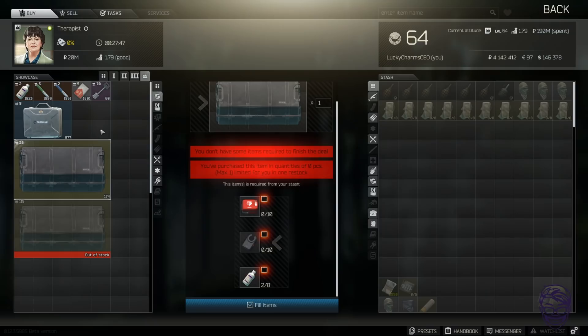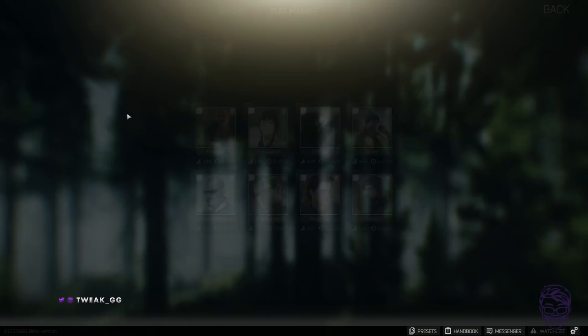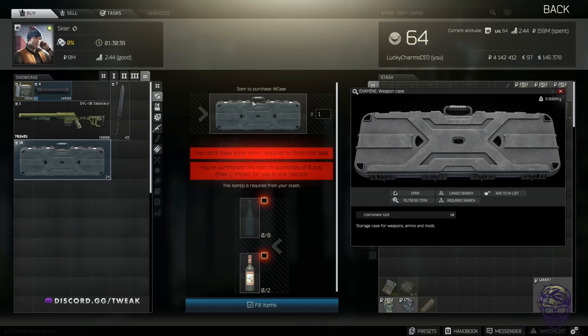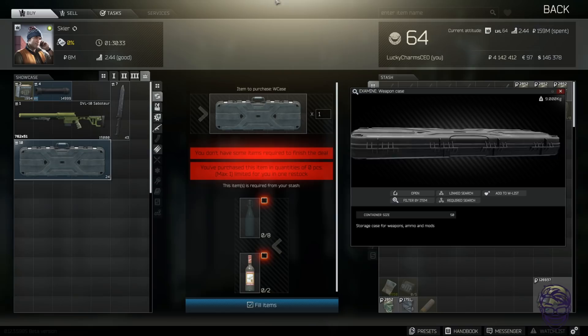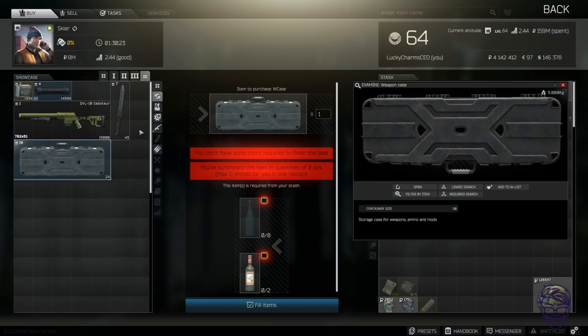Therapist level four: nothing really worth grabbing. The thick case trade is non-stop sold out, so that's obviously worth — if something is constantly sold out, it's a good sign it's profitable. Skier level four: the weapons case trade isn't worth it at all. Just run marked room, sell vodka and moonshine. Do marked room runs, bring money for the vehicle extract, and you'll find docs cases, key bars, all that stuff — way better on your wallet.